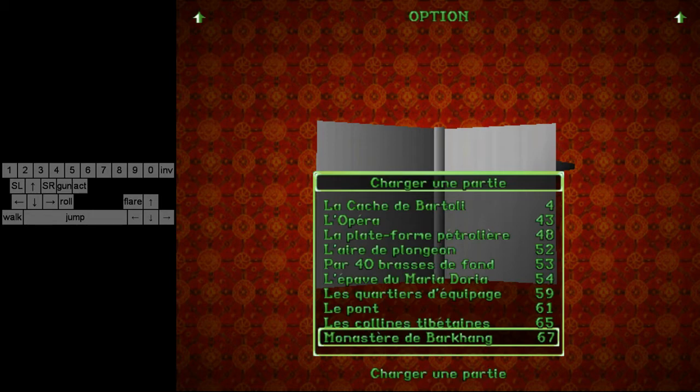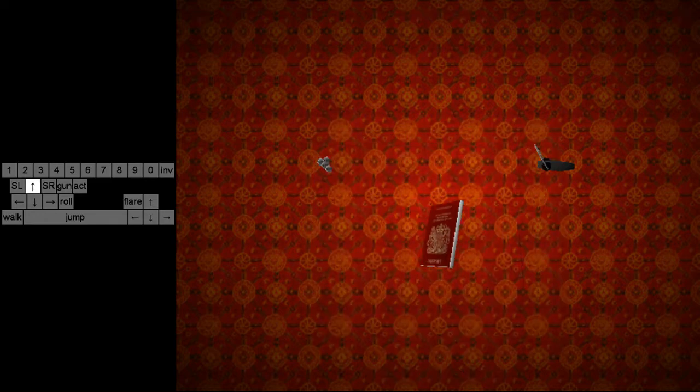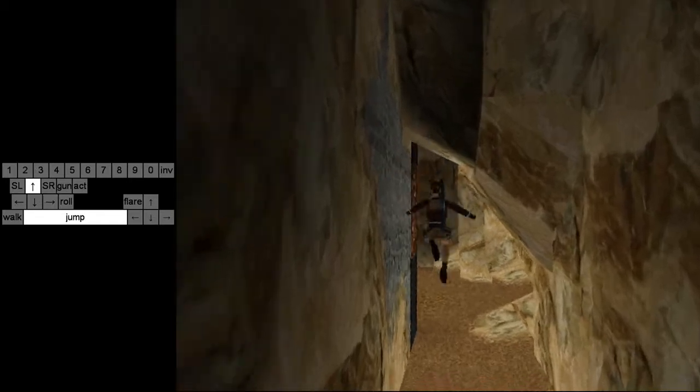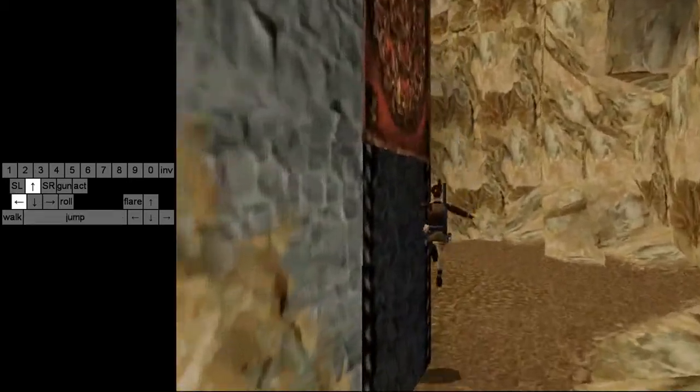Hello, welcome to my video of the Ride to Glitch tutorial. Today is going to be about Barkhang Monastery — it's a short level but there are a couple of things to talk about. First, you want to do some running jumps.